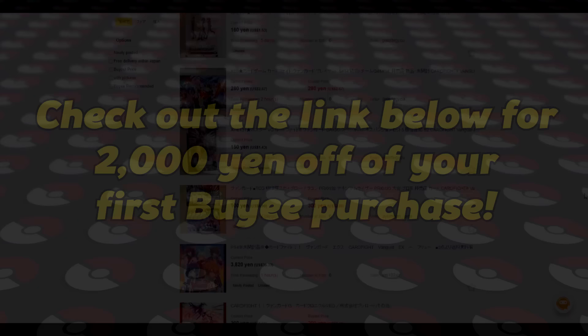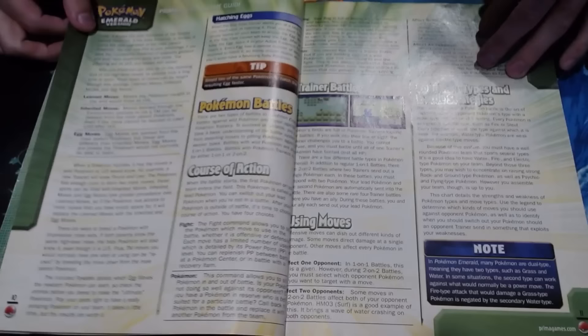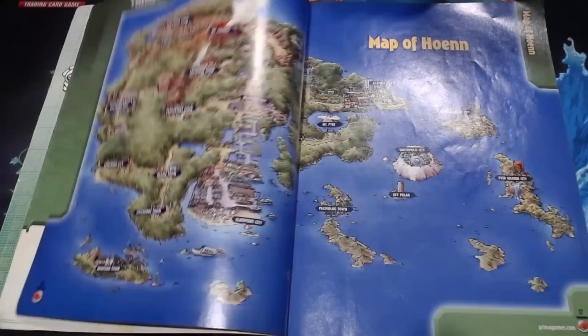Taking a look at this guide, it looks just like any other strategy guide from the early 2000s. I personally prefer these older guides from this era over newer guides from around 2010 onwards since they tend to be a little bit weirder and less polished, which makes reading them more fun. The start of this guide summarizes the game by telling us what we need to do to become the champion of the Hoenn region and stop Team Aqua and Team Magma from taking over the world.